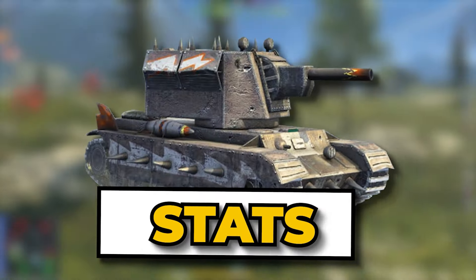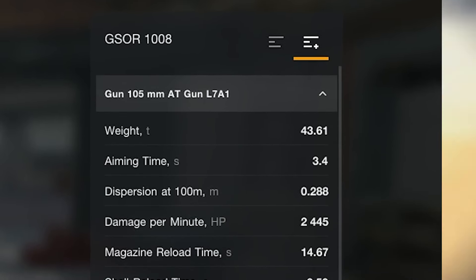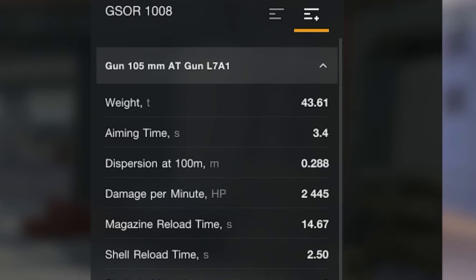But hey, don't worry — you can stay, the stats are definitely good. First things first: the gun. You saw it in the teaser video — Wargaming advertised the tank saying it has a DPM going up to 2,450. But the truth is that you can increase that up to 3,100 by playing right.